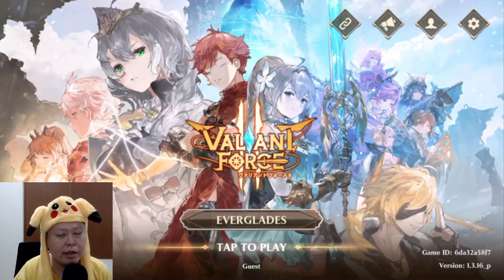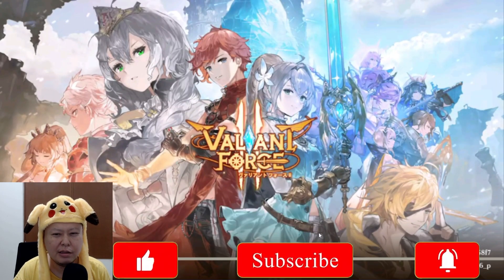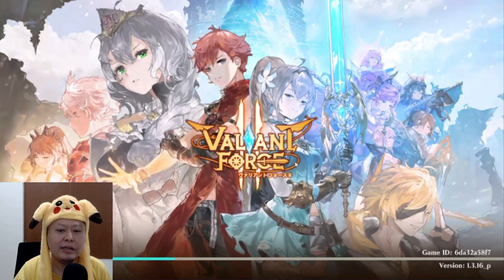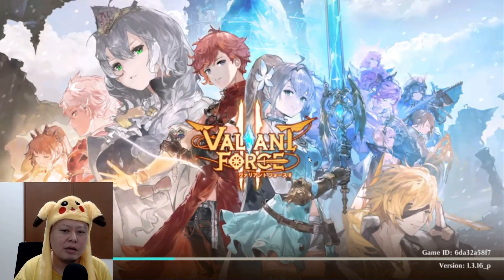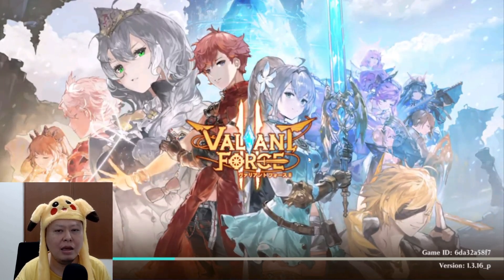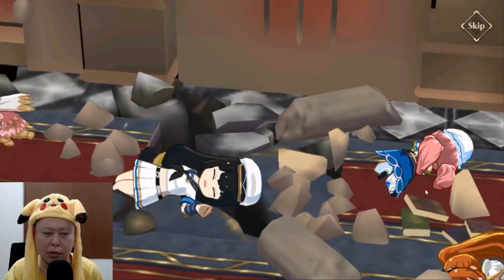Hello guys, welcome back to Ushi Gaming Channel. It is finally here — officially launched today: Valiant Force 2. I already played this game in beta, where it was called Project V. This one is a tactical SRPG. Since the Alchemist Code already got its end of service, if you still want to play another tactic game, this new good one could be the one.